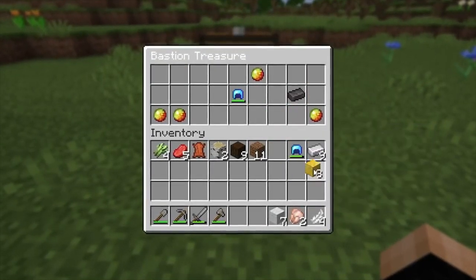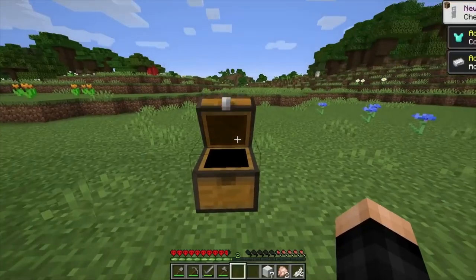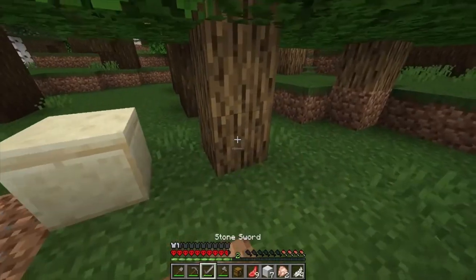We already got eight blocks of gold, nine iron ingots, one netherite ingot, four magma cream, and actually two diamond helmets. What are the chances of that? I'm gonna keep this chest but I did not expect to get something good that quick.